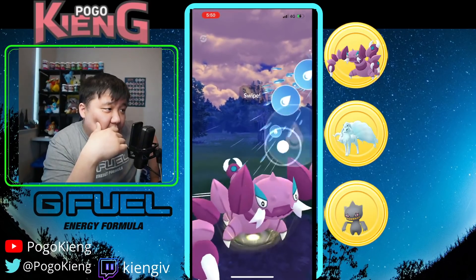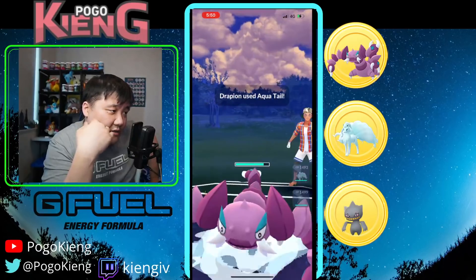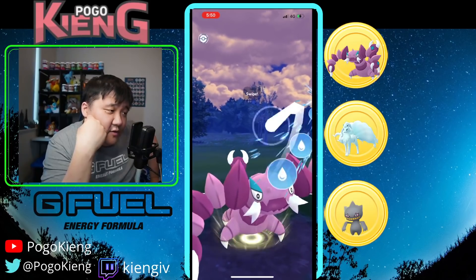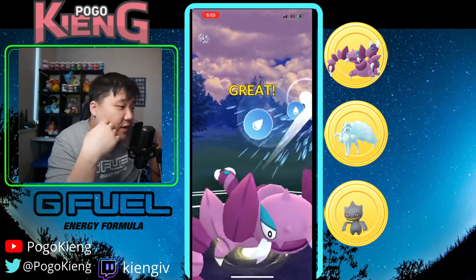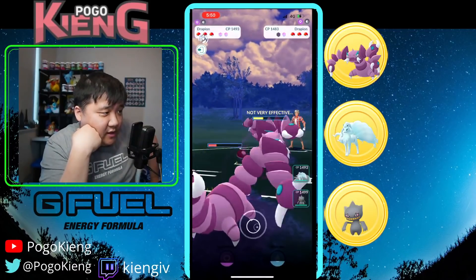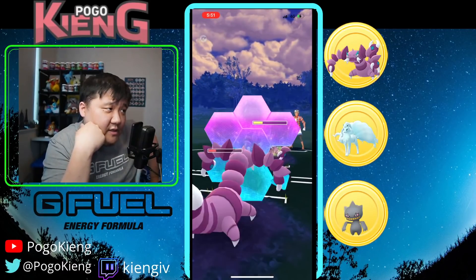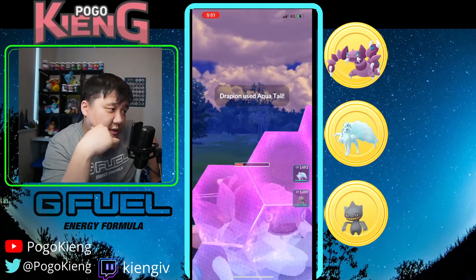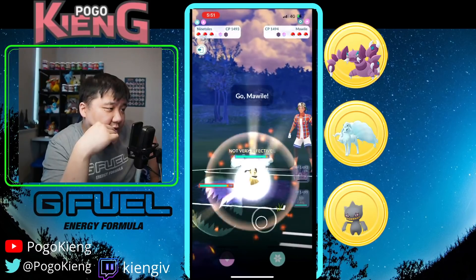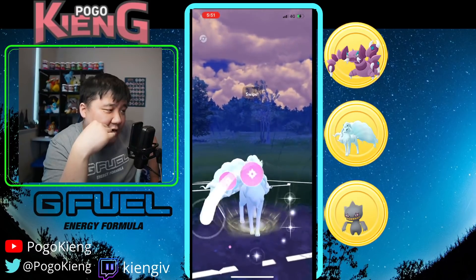Going to throw a bunch of Aqua Tails — they don't do that much damage but are chipping away at the fellow Drapeon. The next Aqua Tail should KO on both sides, but we're actually going to shield this — interesting. They switch out.